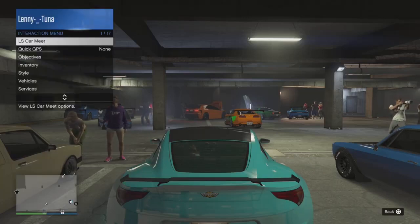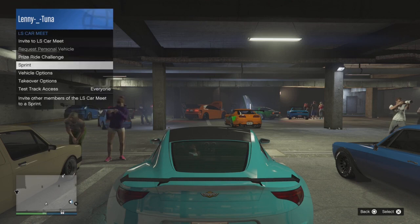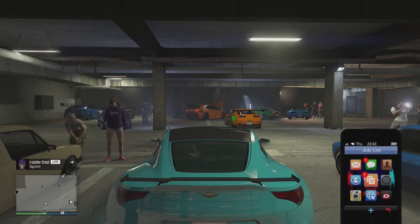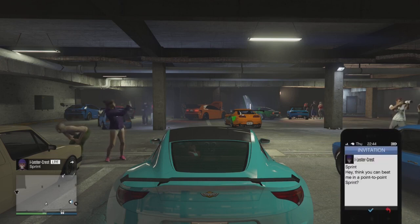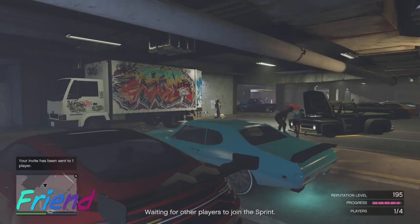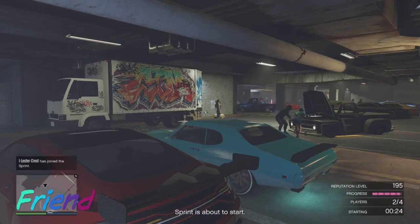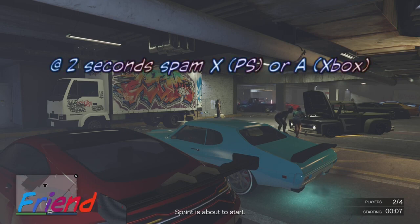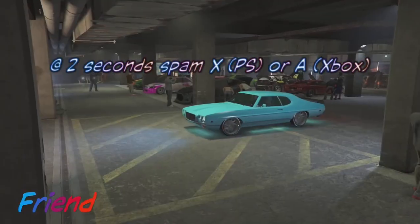All you need to do is start it up. Bring up your phone and accept the invitation. Once you get that, you have a countdown timer — it's going to count down from 30 seconds. When you get to two seconds, the friend that is helping you needs to spam the X button on PlayStation or A on Xbox so they enter the actual test track, entering the LS car meet.